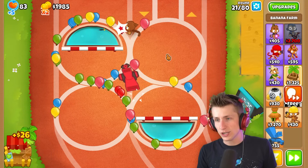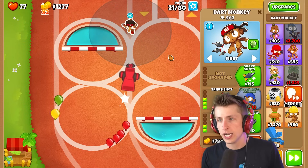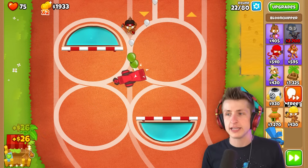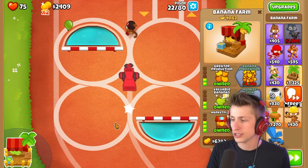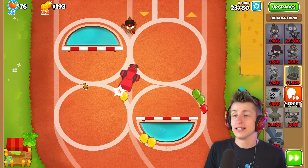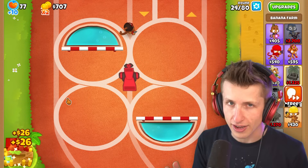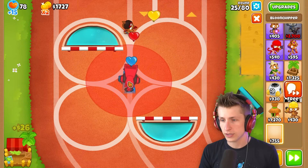I have so many problems here. I'm just gonna upgrade this Dart Monkey to Triple Shot — literally upgrading this Dart Monkey to Triple Shot will solve pretty much all my problems immediately. I also want to put an Ice Monkey down here eventually, but right now the most important thing is we need to get money. I have to preface — $2 million for this Paragon. I don't know why it costs $2 million, but it's gonna cost $2 million.